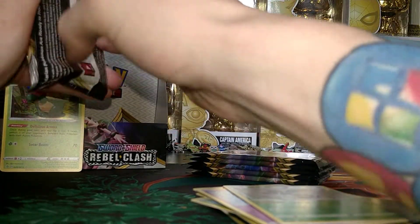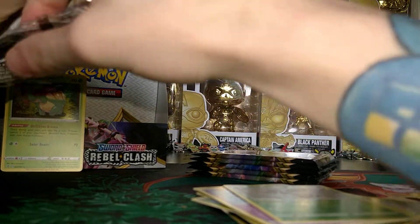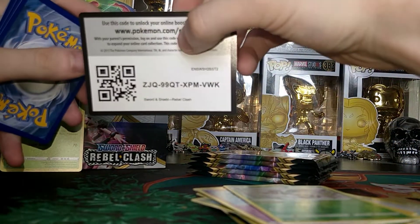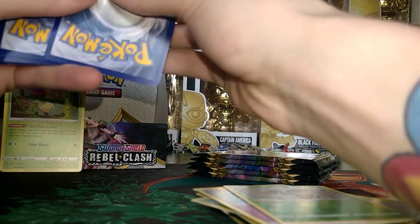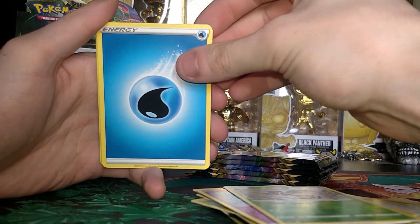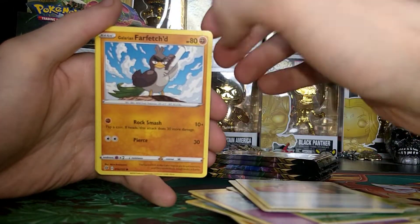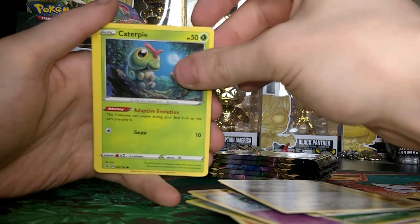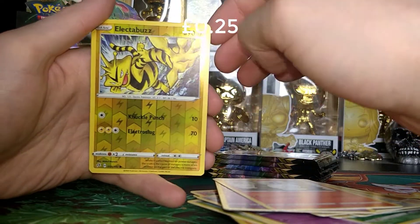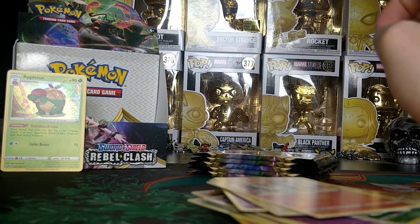Then we have our Cinderace pack next. Let's see what Cinderace can give us. Here is the Code Card for a free booster pack. We also get our Water Energy, a Metapod, a Heliolisk, a Burning Scalpel, a Galarian Farfetch'd, a Galarian Meowth, a Caterpie, a Galarian Corsola, a Litwick, a Reverse Electabuzz, and a Regular Rare Arcanine.